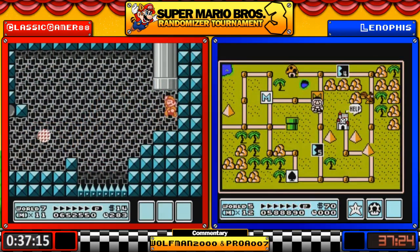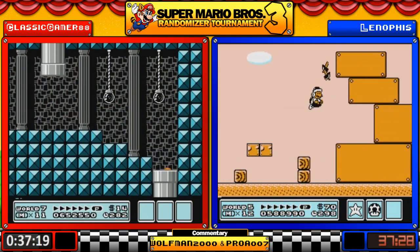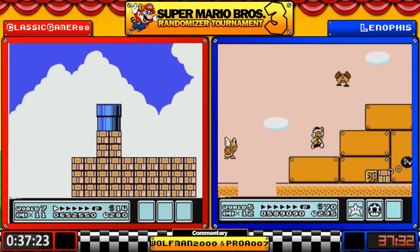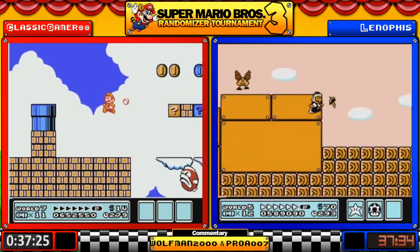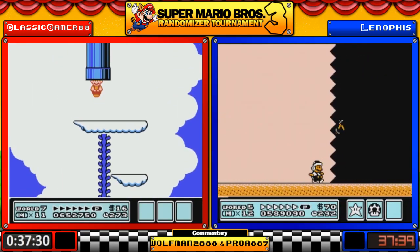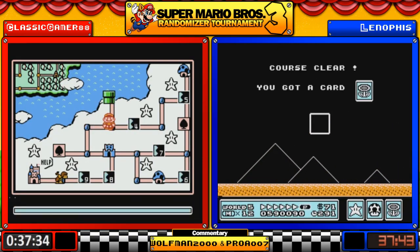Classic Gamer is ahead by two worlds because Lenophis is still in World 5 even though it's World 2. This is one of the recent changes made to the randomizer — a few minor cosmetic changes were made for the bracket stages.